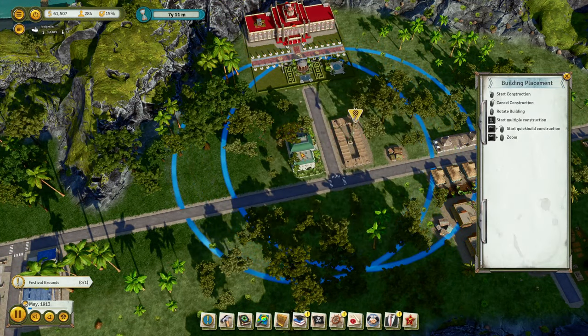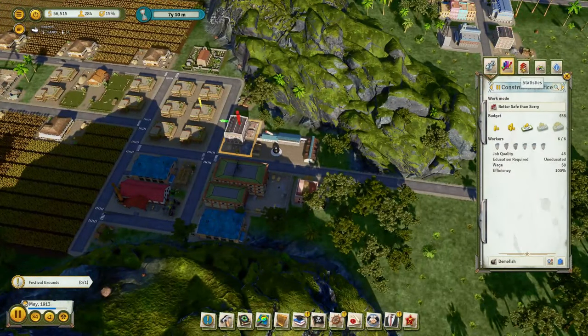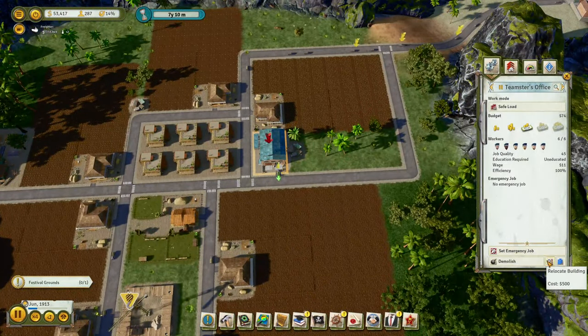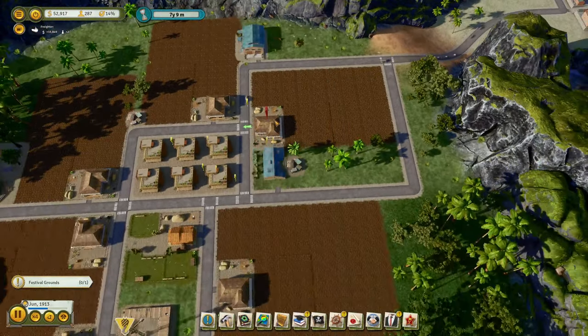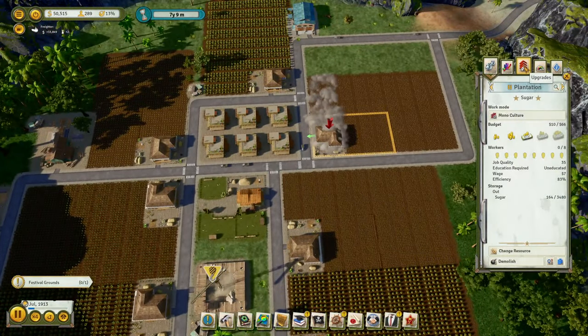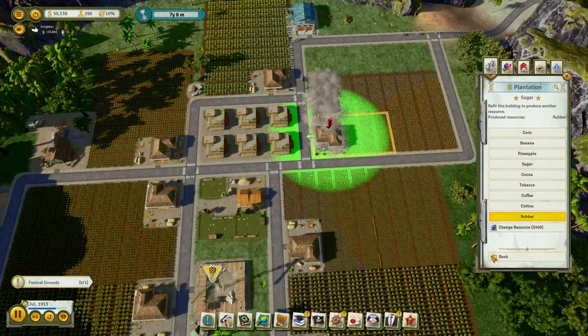Let's upgrade this construction office. And while that happens, we need to move this plantation over here and change the resource to rubber.